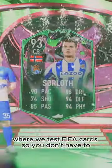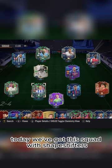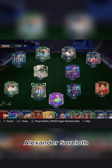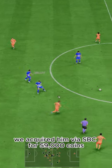Welcome to Baller or Bust, where we test FIFA cards so you don't have to. Today we've got this squad with Shapeshifters Alexander Sorloth. We acquired him via SBC for 59,000 coins.